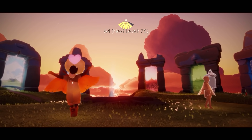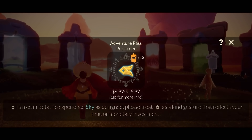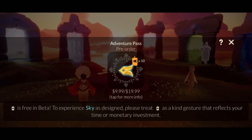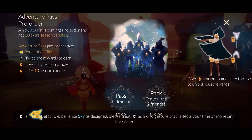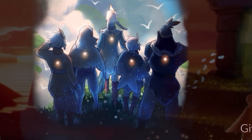Hey everybody, I'm Nasty Mold, and today in the beta we've had a surprise update where they actually showed the pre-order for the next adventure pass. This is really exciting — this icon reminds me a lot of these little posts that I believe are in the aviary, and it seems like the season is called the Season of Flight. We have the Pendant of Flight available.